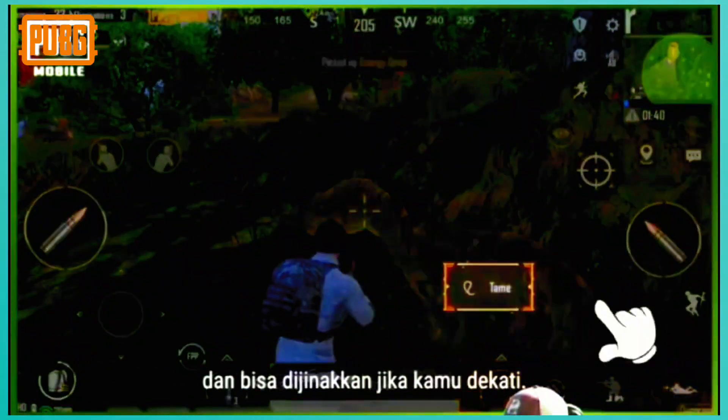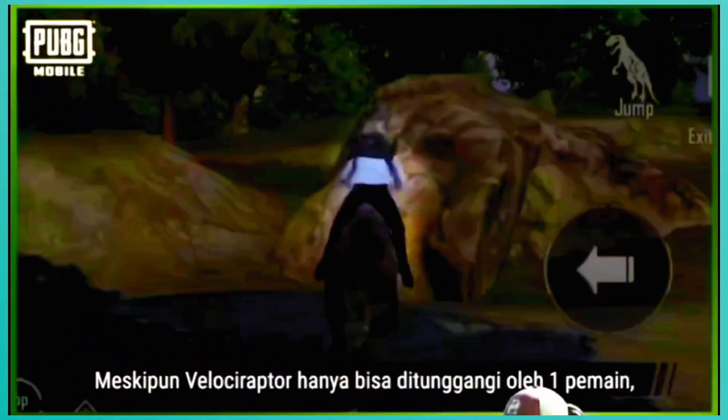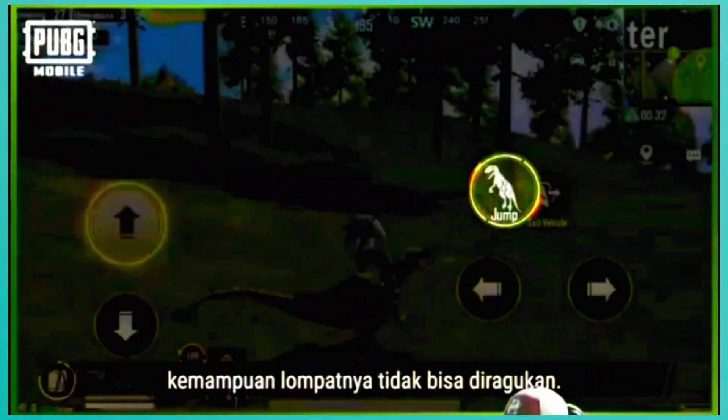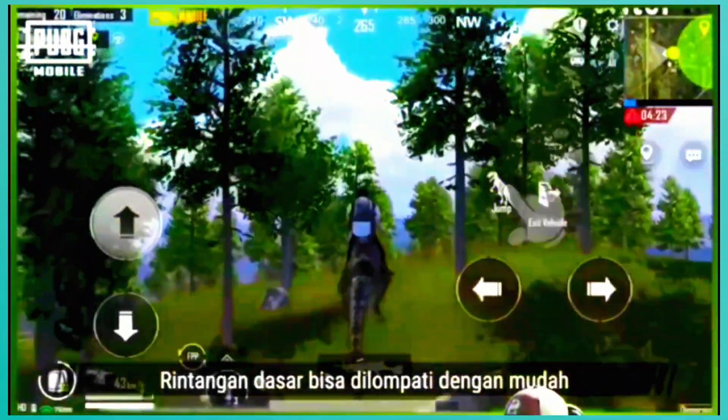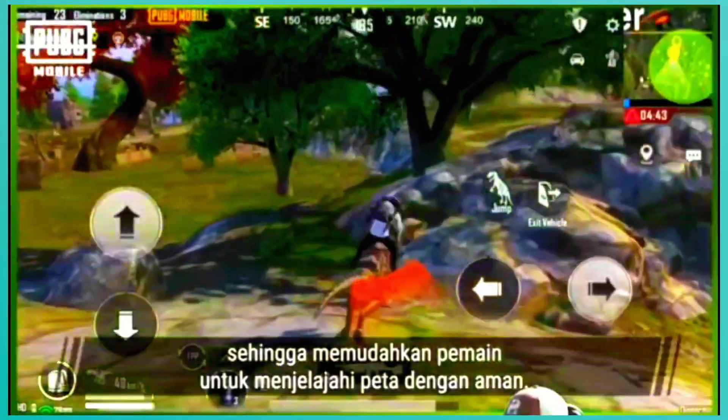Approaching a Velociraptor will give you the option to tame it, meaning you'll be able to ride it. Although only one player can ride a Velociraptor at a time, it has a truly impressive jumping ability. Basic obstacles can be left over with ease, making it really easy for one player to safely traverse the map.